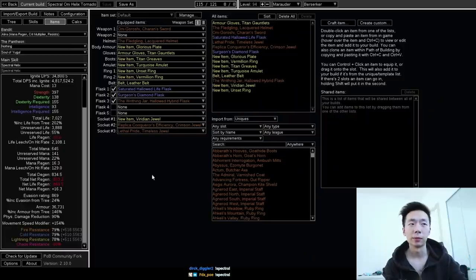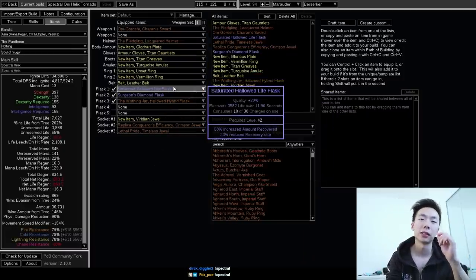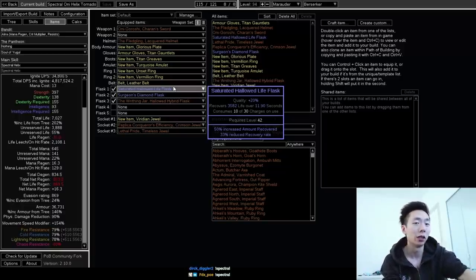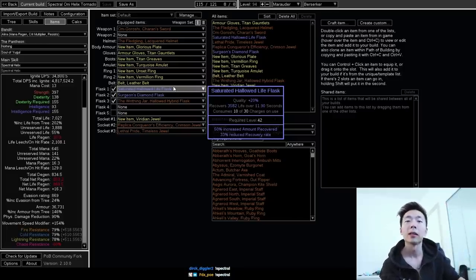The flask setup is kind of important — these three flasks are basically mandatory. The Hallowed Life Flask is crucial when you use a Petrified Blood build. This can keep queuing no matter what. With a base duration of 12 seconds next patch, and if you've used this flask maybe 10 times as you're running through the map, this thing will actually last for 120 seconds, even though you won't have a little bar ticking underneath your flask. That's how it works with Petrified Blood, as long as you never max out HP.